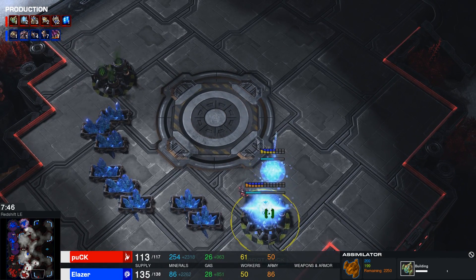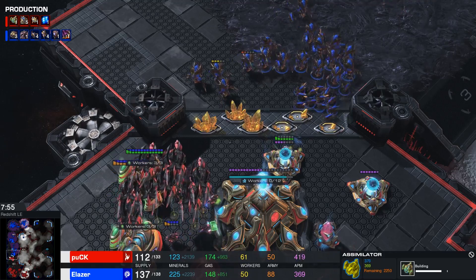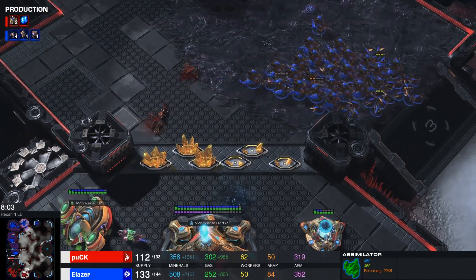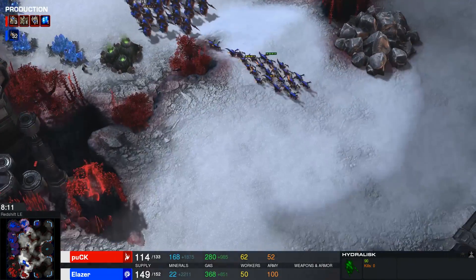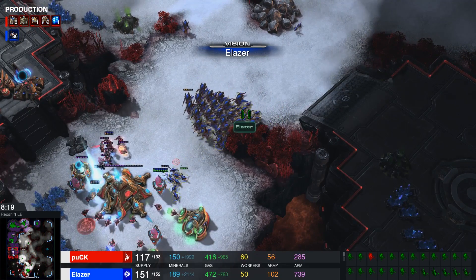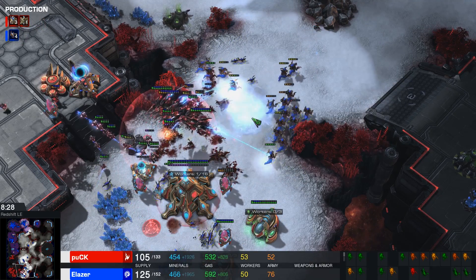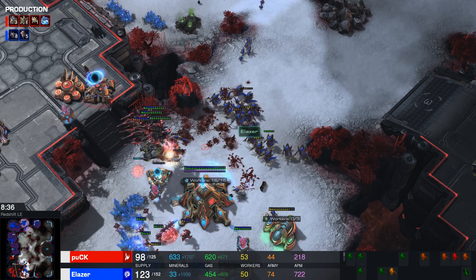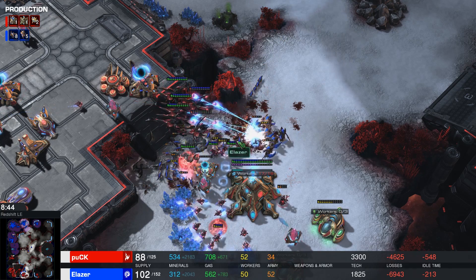Puck now looking to take another base. For some reason he decided to go for the Assimilator and Pylon first. Not entirely sure why, but now that the base is running low — here we go! The Hydra Ball is moving forward, eight minutes into the game. Still, you gotta keep in mind there are some shield batteries; one of them does end up dying there. Nice little back and forth between all of those units. And now all of a sudden, even though Puck did have a nice economy early on, he's now gonna have a hard time mining out those minerals. The fourth base has already been acquired, currently unscouted by Elaser — otherwise he would have definitely jumped on that.